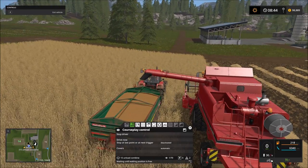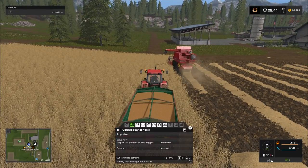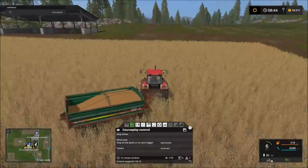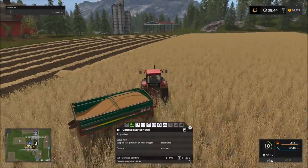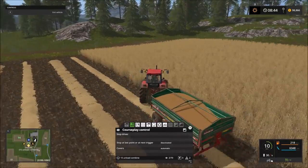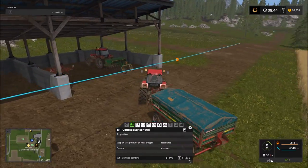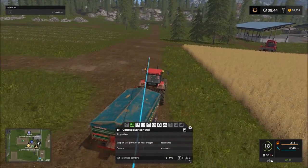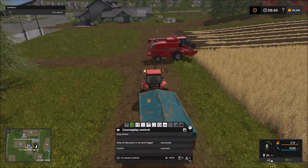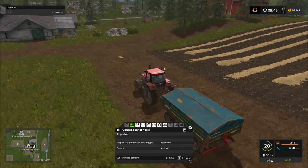We'll be purchasing equipment to do that as we earn more money. Now we're completely done there — right at 80 percent full. He says he's waiting until his waiting position is free, waiting for the combine to move on. Now he's going to turn around and head about his business. There he goes taking a roundabout way but getting back on course — he's going to slow down and wait for the combine to avoid any collisions, which is exactly what we want.